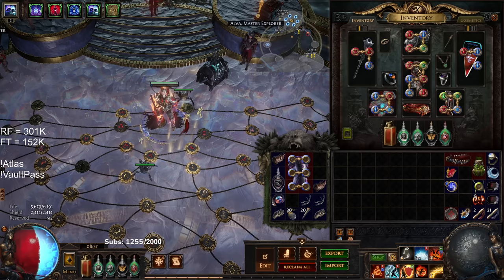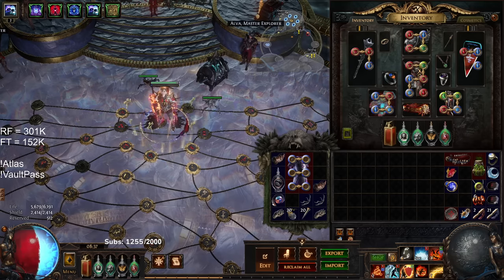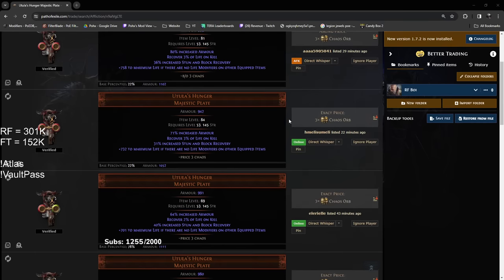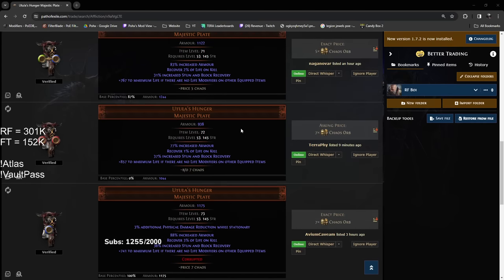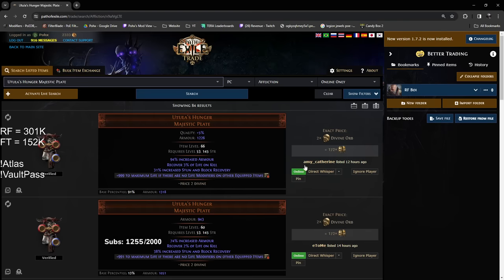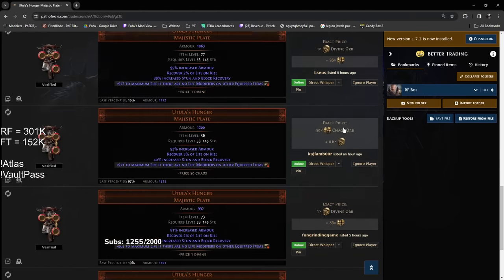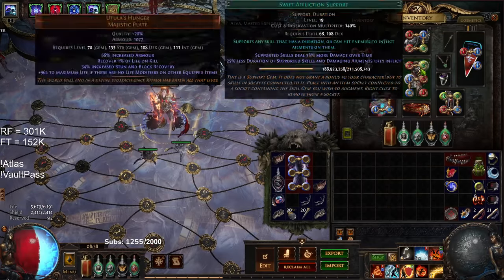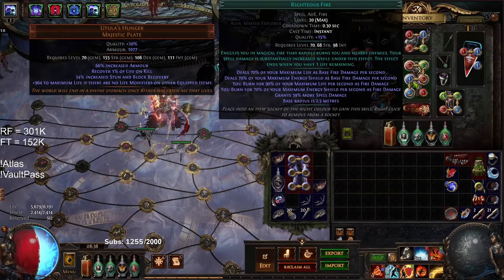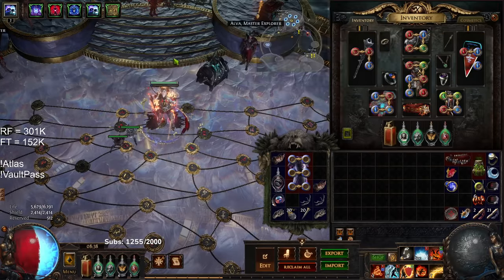I'm just going to show on PoE Trade right now to show the prices. Atula's Hunger is pretty much as cheap as — well, you can kind of see it here, not that expensive. Of course if you're looking for one with a near perfect Life Roll, here's one for 70 Chaos with 982 Life, or 50 Chaos with 971. So your body armor is pretty good to go. I'm rocking a 5-link, so I'm running Elemental Focus, Righteous Fire, Life Tap, Swift Affliction, and Burning Damage.